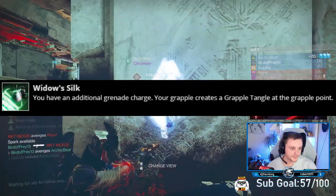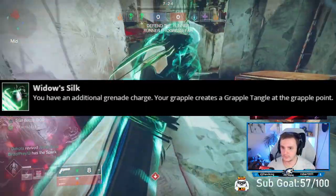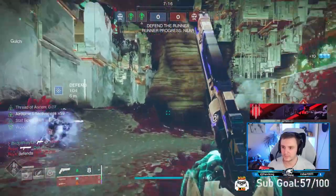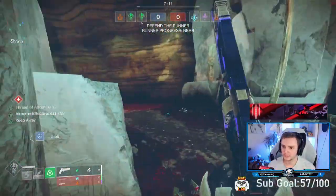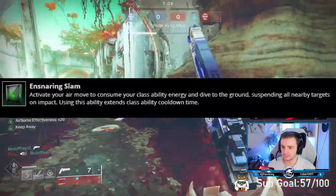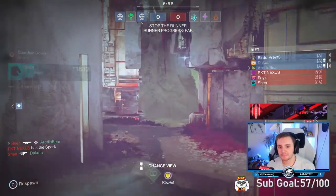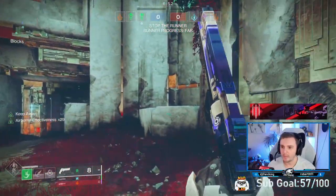Your two aspects are pretty massive. Widow's Silk gives you a second grapple or grenade charge — it applies to all your grenades — and your second part creates a grapple point where you put your grapple, which is great if you play with multiple Strand Hunters in Trials. You can take turns using the grapple so you always have it up. The second aspect is the Strand Dive, which suspends people nearby. It's kind of like Shatterdive but with a bit more range. Very powerful but also very risky.